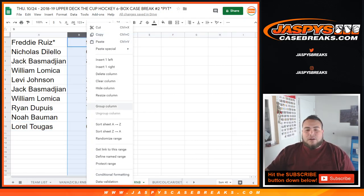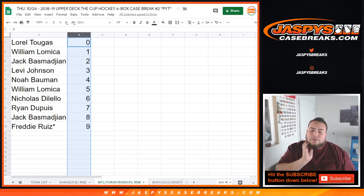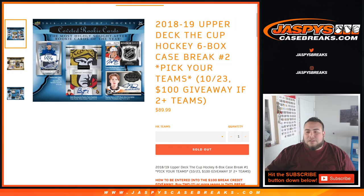This was the randomizer for the Cup Hockey pick your team number 2 for the random number block — Canadians, Maple Leafs, Rangers, Predators, and Panthers. Coming up in a separate video, once we sell out our last run of number block, which is down to 5 left for the Sabres, Avalanche, Hurricanes, Red Wings — we will unlock Cup Hockey pick your team number 2, Master 6-box case. Appreciate it, folks. Thank you, guys.